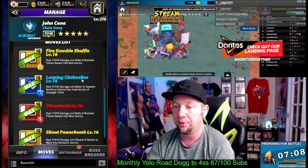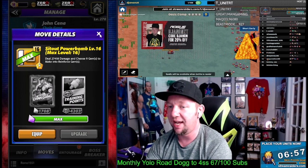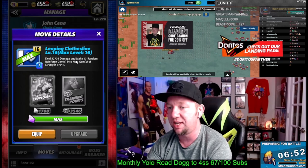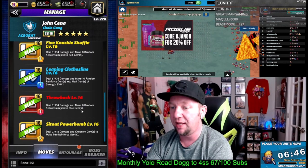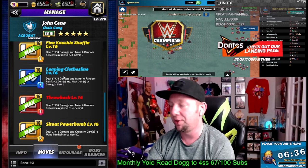The Sit-Out Powerbomb, six-charge yellow, deal 27k damage and choose nine gems to make into reinforced gems. Don't really have much benefit to that either. The only thing you can do with that is use the Leaping Clothesline, seven-charge blue, deal 57,000 damage and make 10 random reinforced gems into heal gems of strength 11,000. So we can lay down reinforced gems and then instantly switch them to heal, but using two moves of different colors that aren't going to feed each other for one outcome — not it either. So we're going to take that blue move and throw it out the window as well, leaving us with four moves.